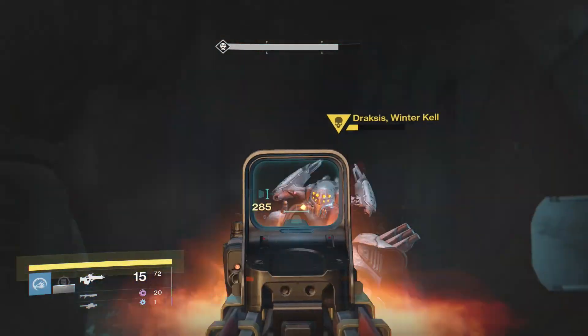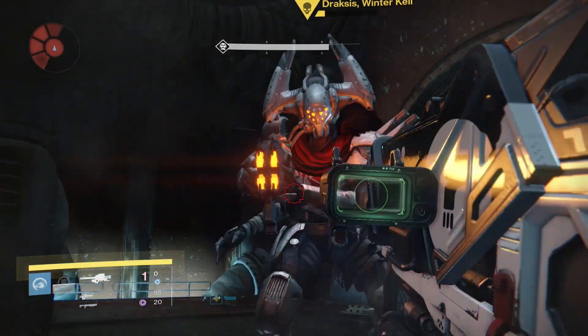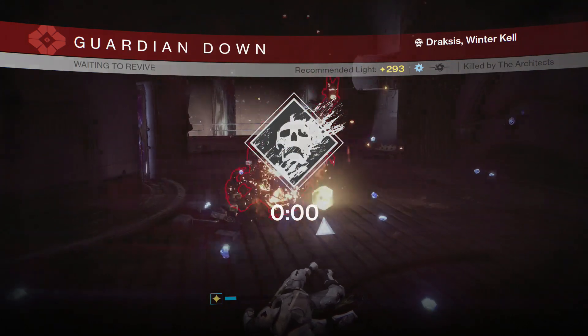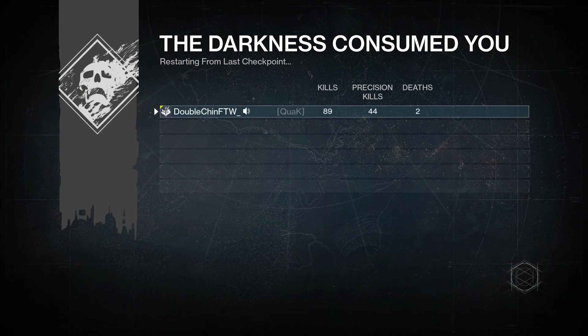The process is to go into the Scourge of Winter mission, progress through the entire stage, get to the boss fight in the throne room, weaken him as much as you can, pull out the rocket launcher, and take out both of you at the same time. As you can see right there, an exotic engram dropped on the floor.